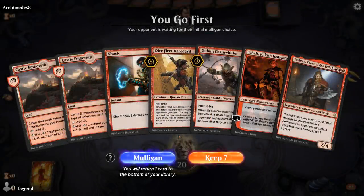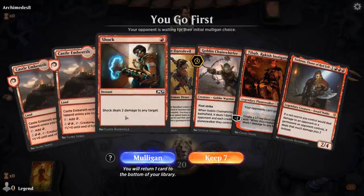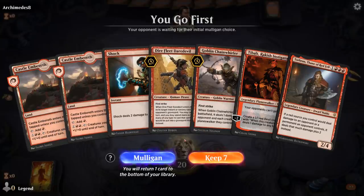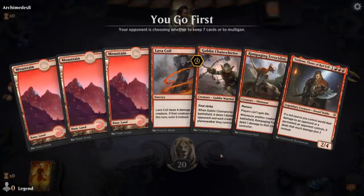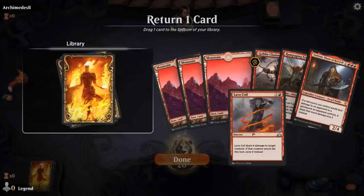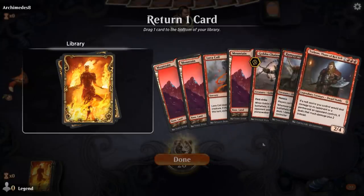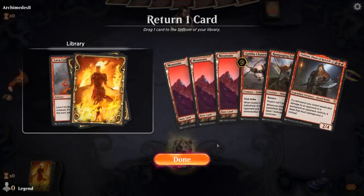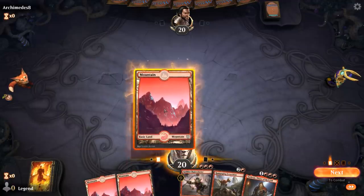We're on the play and we've got a rare hand with two Castle Embereth and no Mountain. If these were Mountains would I keep? Maybe. But with two Castles I don't think I can. This next hand is much better. I probably need to keep the Lava Coil, although being on the play I can be greedy and bottom it — keeping Ferocidon into Torbran into Chainwhirler, which is pretty strong. On the draw I probably would have to keep the Lava Coil.